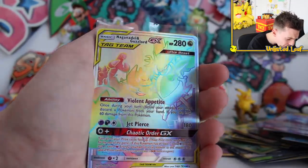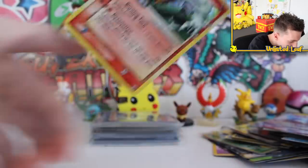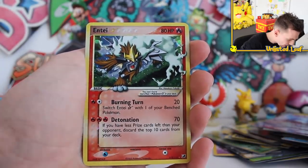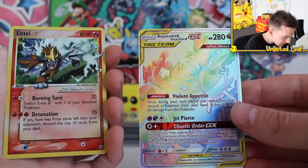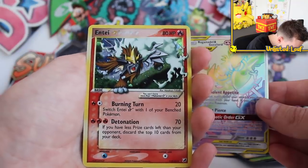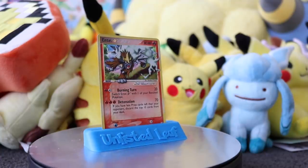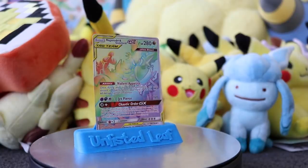Building up with a Naganadel and Guzzlord Rainbow Rare — and then revealing another Gold Star! This time it's Entei Gold Star! Holy Aunt Jemima, we've got another Gold Star! And then another — why wouldn't it be another Gold Star? Especially Entei. These aren't even too bad. I feel like after this video I could just start my own card store — I've got enough ultra rare bangers for a card shop!